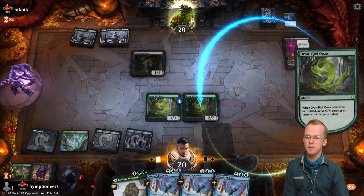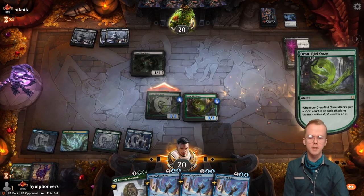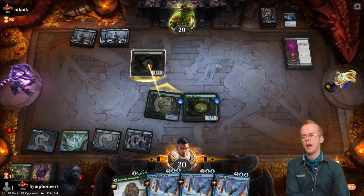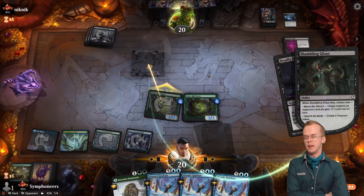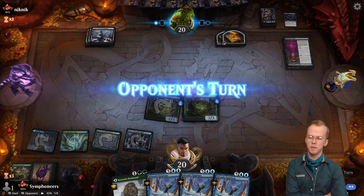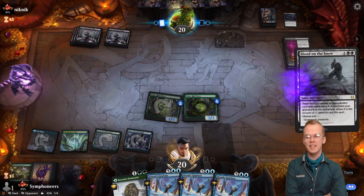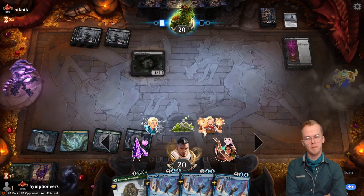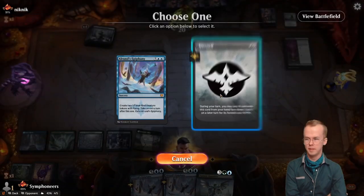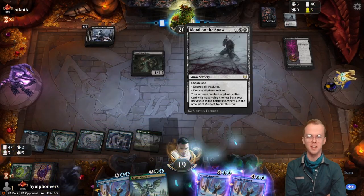You don't get layers being relevant on Arena all that often — layers being the order or how specific things like copying resolve. Shambling Ghast. This could be bad — we don't have a Decisive Denial to block a Blood on the Snow. I maybe should have thought about that before I played out both of our oozes.